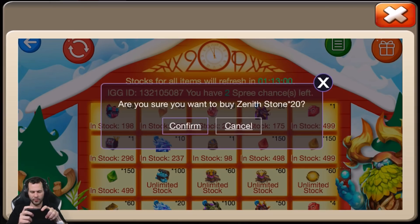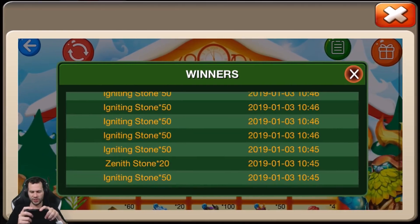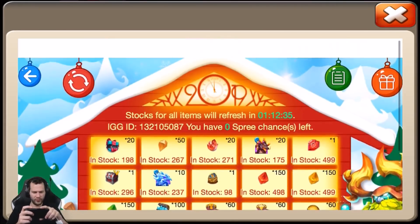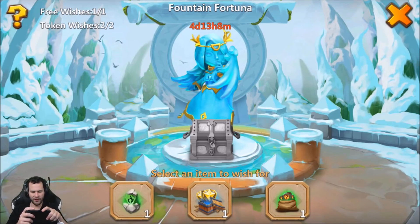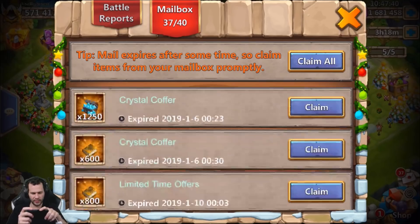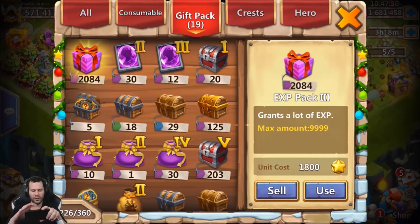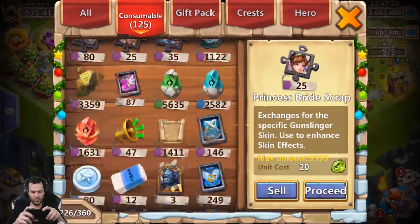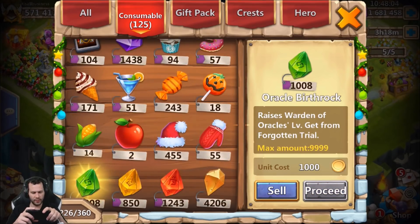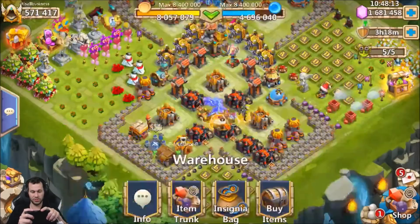Let's go ahead and get some more igniting stones, buy a couple more zeniths, and end it on an igniting stone. That's the Shopping Spree event — you just straight up purchase things. I bought a bunch of stones, not bad. All that stuff got sent to the mailbox. We got 1,000 total igniting stones and 240 zenith stones, which is actually pretty good. After this video I'm going to do breakthrough levels — I've got 4,200 igniting stones and 1,700 zenith stones total, which is a pretty hefty amount.